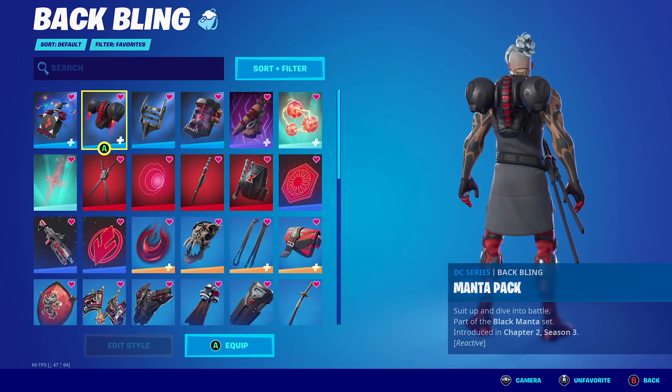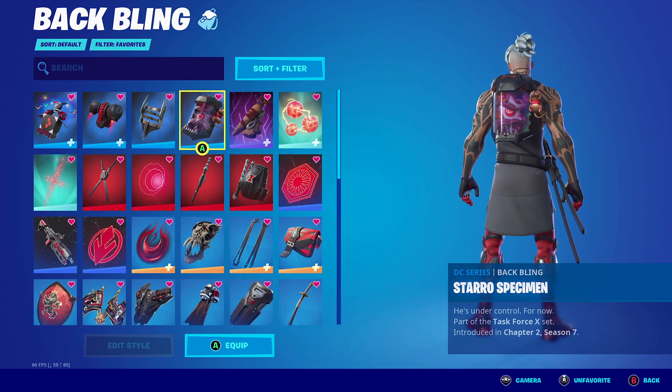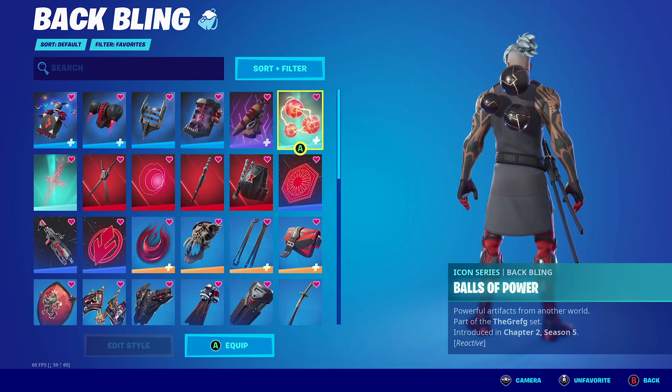For the wrap we're going with the Insightful — a simple red, white, and black color scheme that's very simple but effective with this combination. For the honorable mentions with Ronin, you want to pair him with anything that has black, red, or anything to do with swords or weapons — it's going to look really good with this outfit.